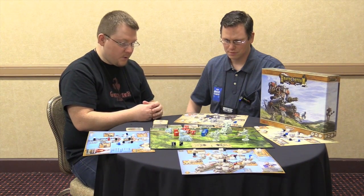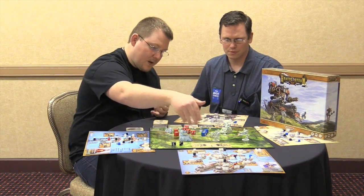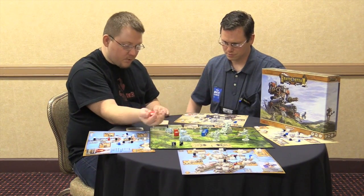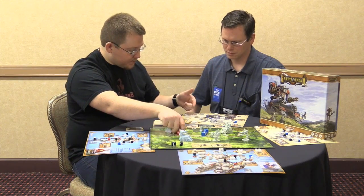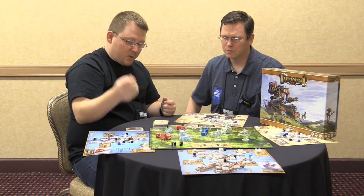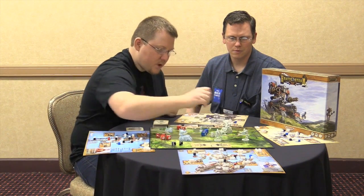The combat system is very straightforward and simple. You determine how far you are away from a person and you get red dice. In this case, this guy over here would roll four red dice at a particular range of two to hit the other guy across the table. You'd roll the dice, and looking across the table you see the steam pressure over here.